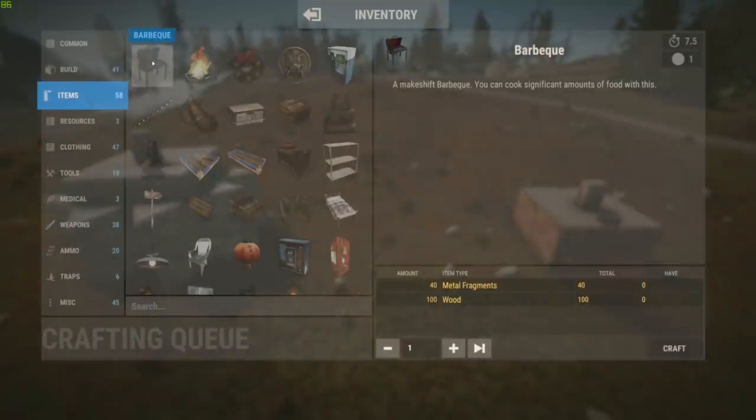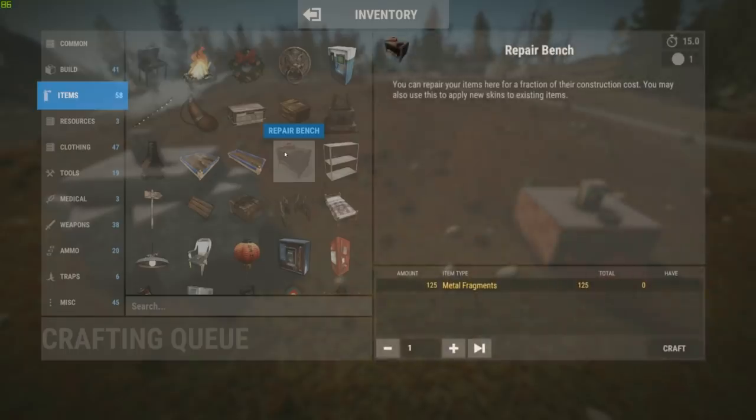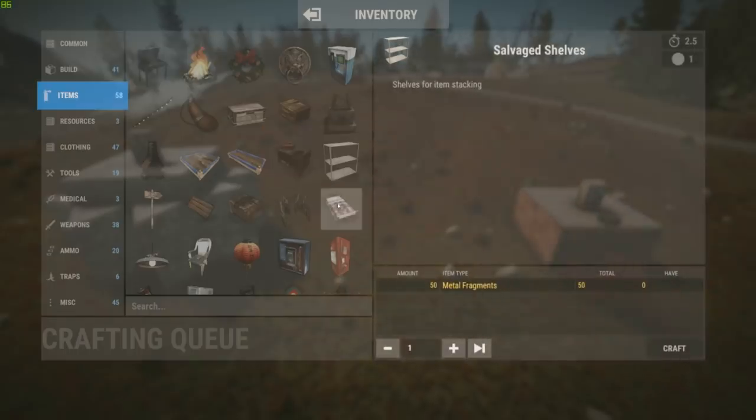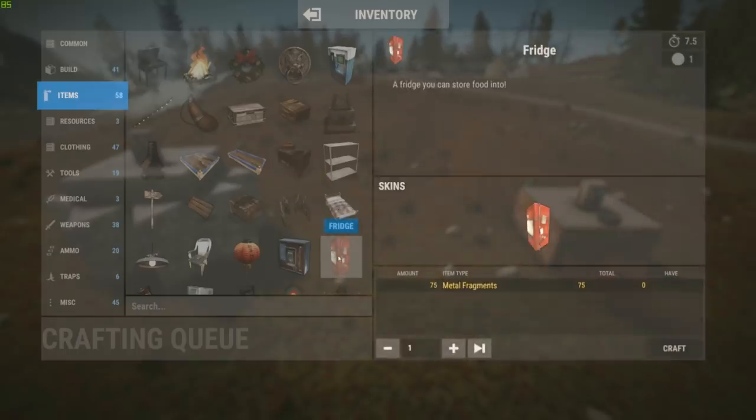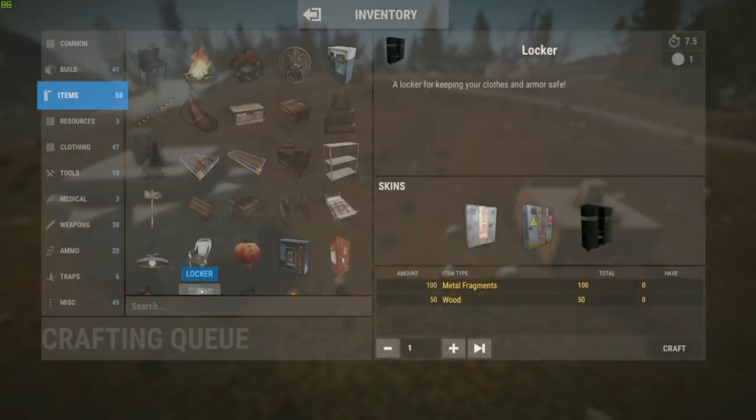I'm saying assuming the abundance of both, because metal fragments are used for crafting so many other things that it's usually much scarcer than stone. Thus it might still make sense to go with a stone upgrade if stone is abundant while metal fragments are constantly lacking.